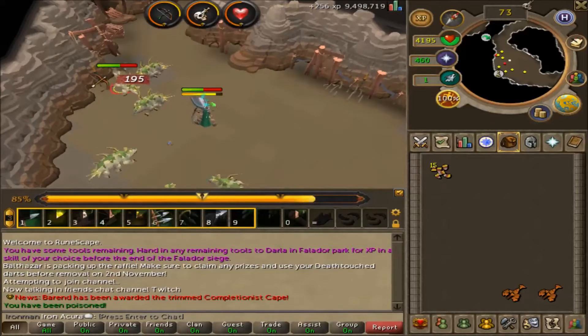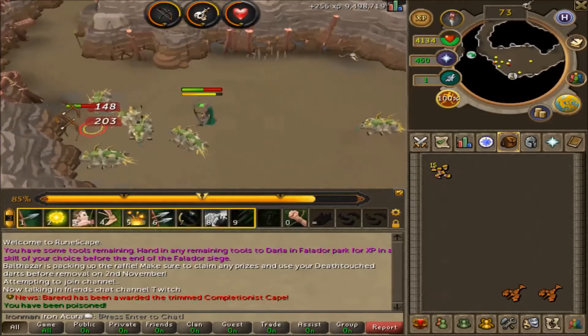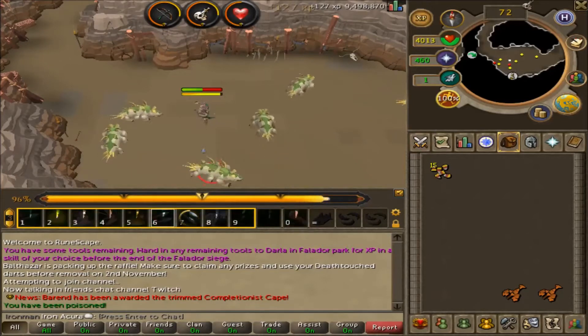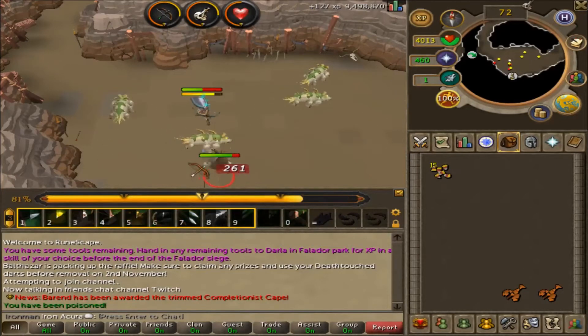Currently I have Dharok's Legs, Torag's Hammer, Guthan's War Spear, and a bunch of other stuff I really can't use at the moment, but I'm going for some armor pieces. I will continue on my Barrows runs but I have been doing a lot of Slayer.